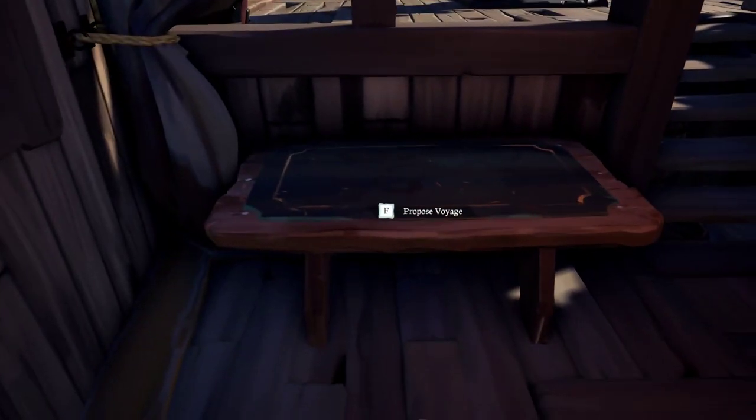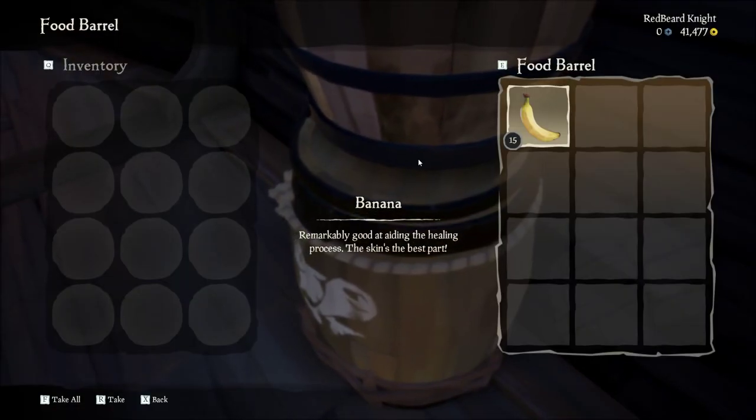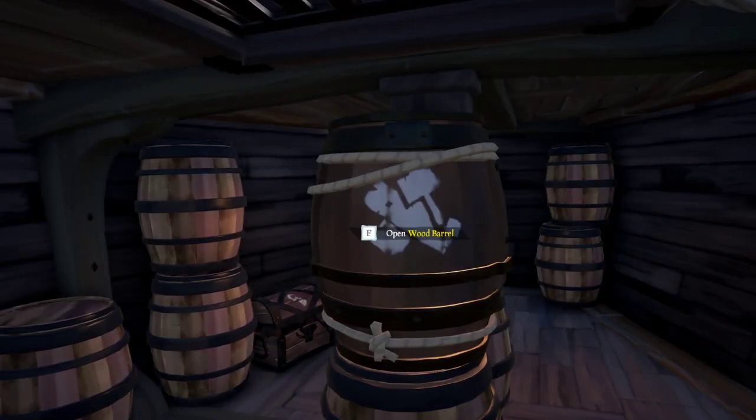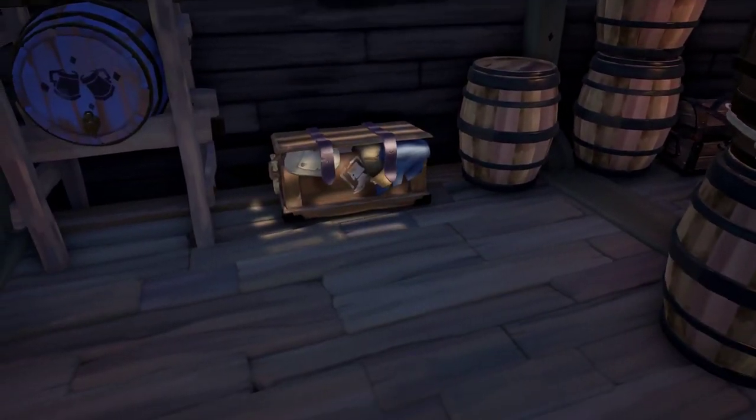Your table to propose your voyage is right here next to the stairs. And then your banana and wood barrels — your food barrel comes with 15 bananas, your wood barrel comes with 15 planks, as opposed to the 20 cannonballs that your cannonball barrels start with.